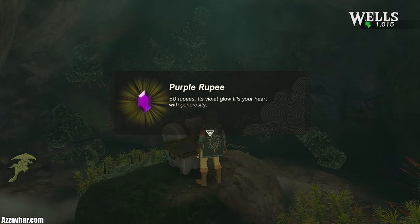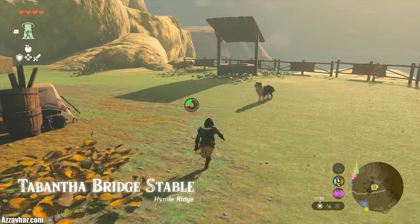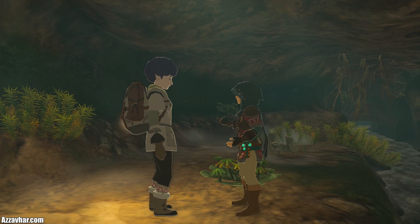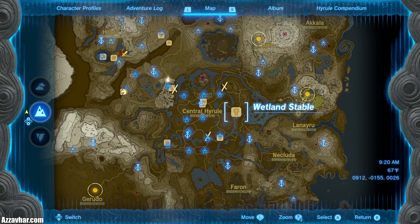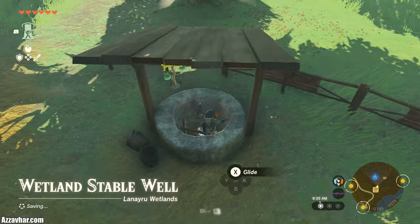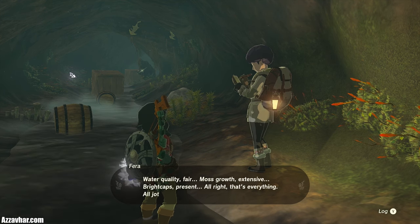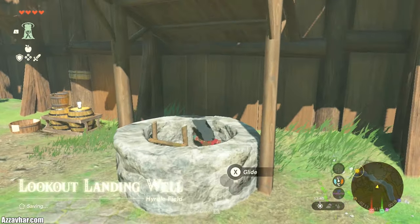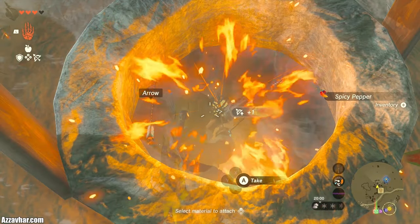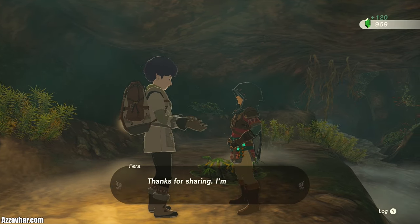The next NPC we need to unlock is very enthusiastic about wells — they'll pay you 10 rupees per well discovered. There are 58 wells total, so up to 580 rupees up for grabs. The NPC is called Farrah, and I've found her down the well at Wetland Stables, which is not too far from Lookout Landing. If she's not there, check the wells at other stables around Hyrule. She'll give you 10 rupees for every well you've uncovered on the map, then relocate to the well at Lookout Landing. Just run up close to a well and when the text appears on your screen, you've discovered it. Every so often, head back to Lookout Landing and talk to Farrah to collect your rupees. Remember: wells equal rupees.